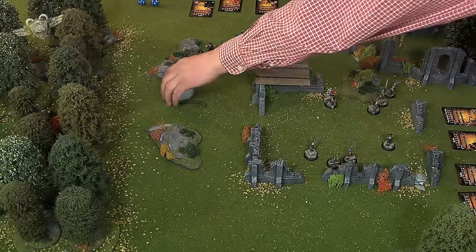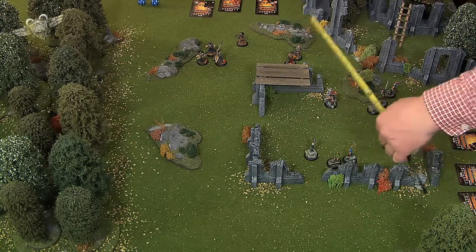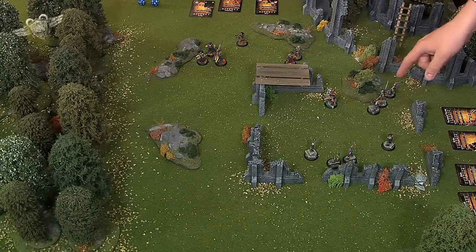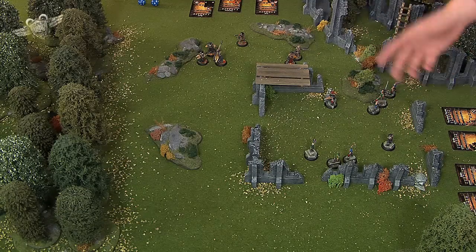So at least one of your models — both here, to keep things simple — is going to shoot at the Wasteland Warriors. Justin's target number is eight. For each four inches of range, you're minus one, so you'd be on sixes to hit them. It would still be sixes to hit the Brute as well, so you'd get the choice. Justin will just shoot at the Wasteland Warriors simply because they're handy.